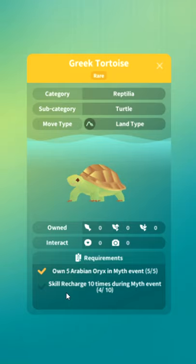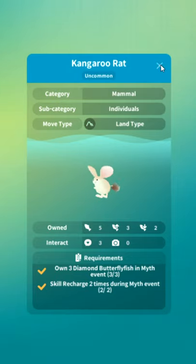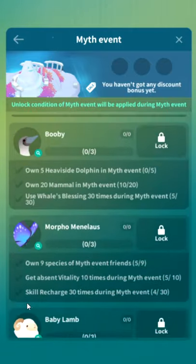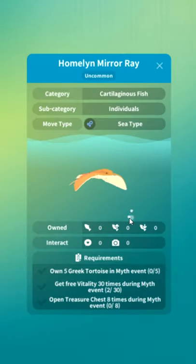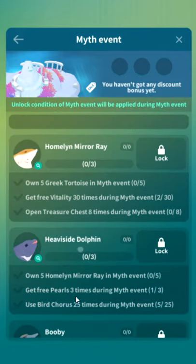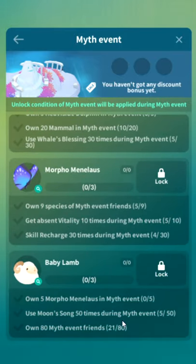Greek tortoise: buy fish, watch ads. Own five Arabian oryx in myth event, skill recharge 10 times — again, just watch an ad during the myth event. I also like that they added rarity tiers: rare and unique for the creatures, uncommon — though they don't mean anything. There's never been any gameplay that made rarity matter; it's like they had ideas for this game but just didn't do anything. Hummelin mirror ray: own five Greek tortoise in myth event, get free vitality 30 times, open treasure chest. That 30 free vitality will take you a fair while — you need to watch 30 of those ads, more like 50 total skill recharge ads, and three pearl ads.